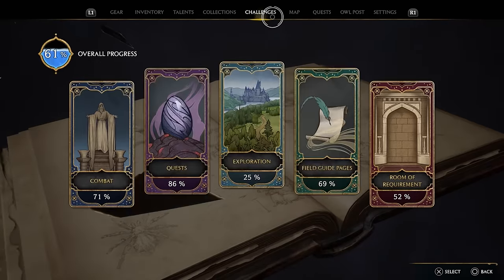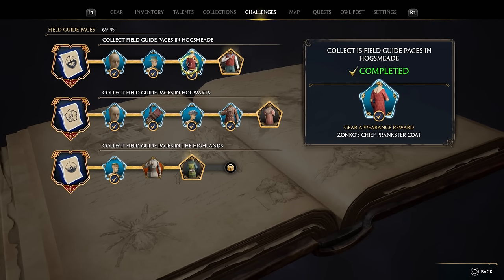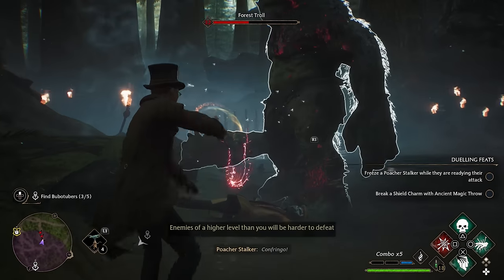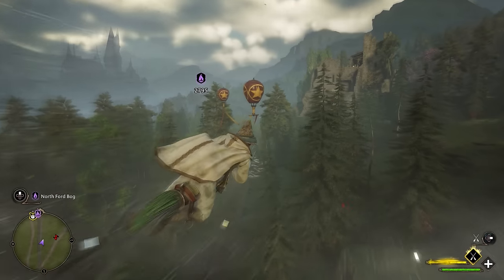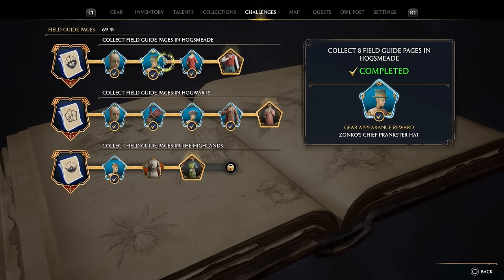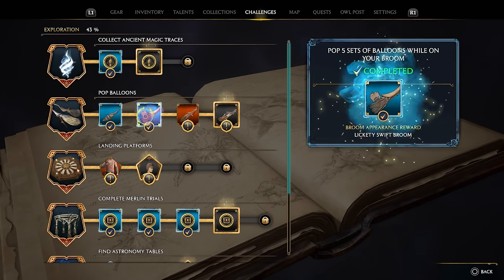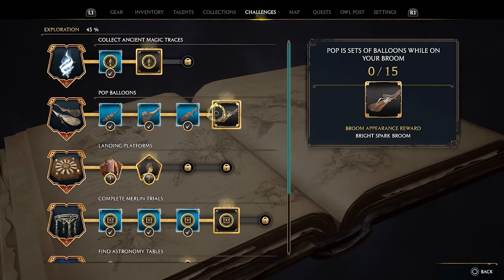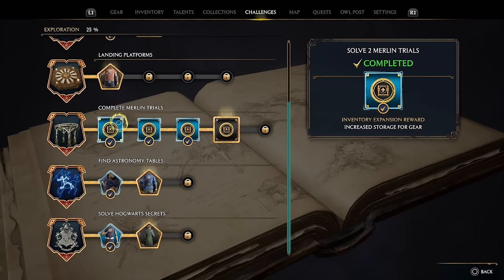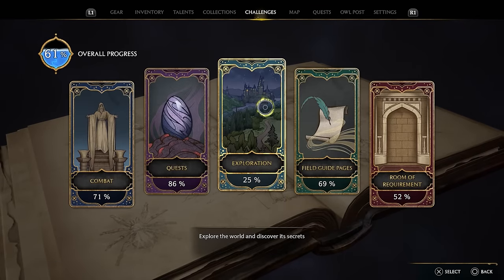At number three, one mistake I was guilty of was not paying enough attention to the challenge menus early on. Avalanche made possibly the best challenge tracking system in any game ever, and every single one provides something useful and cool as a reward. Every puzzle you complete, enemy defeated, side quest done, even flying through balloons on your broom counts toward a challenge track. Rewards include extra cosmetics like armors, headwear, and unique brooms. I especially recommend the exploration challenges — popping balloons gives free brooms, while Merlin trials and ancient magic spots increase your ultimate meters and inventory size.